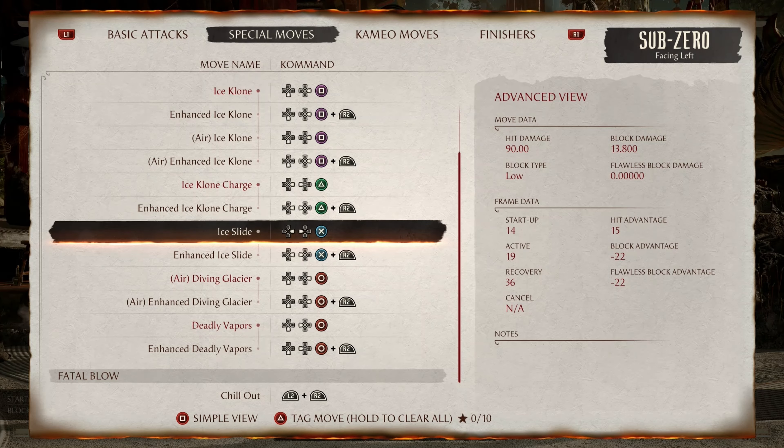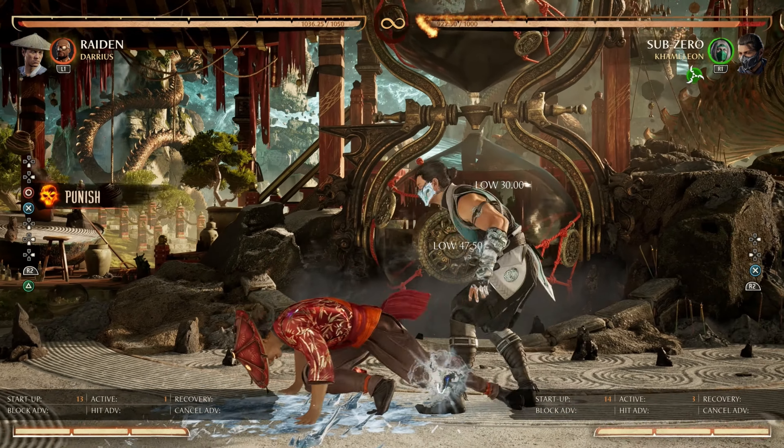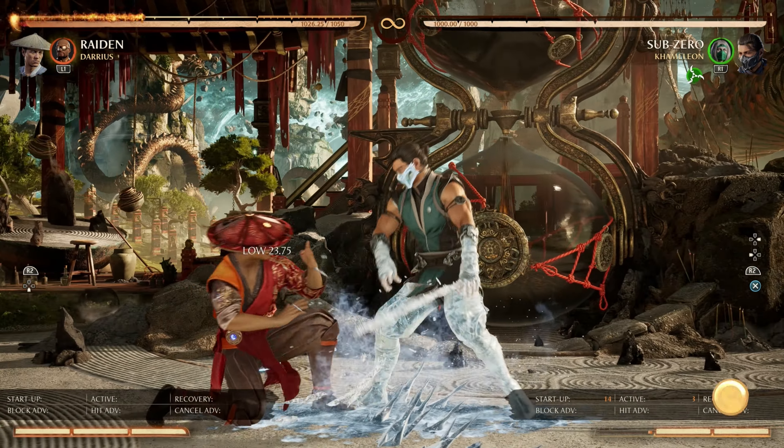Following up, we have Ice Slide at negative 22 frames. The special is punishable on block. Same rules apply to the Enhanced version.